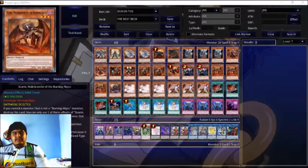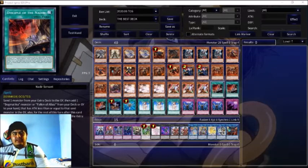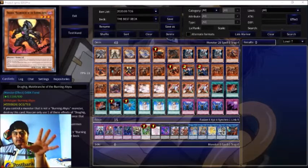Here is the full list. We have Fleur-de-Lis, Maximus, and two copies of Ecclesia, because the Dogmatica part is really fun. Nadir Servant is a really powerful card in this deck because it can search almost anything you want from what you sent to the graveyard from the extra deck. He plays at least one of each Burning Abyss monster, because the names are really important, and this is just Turbo Dante, so you need at least two of those.